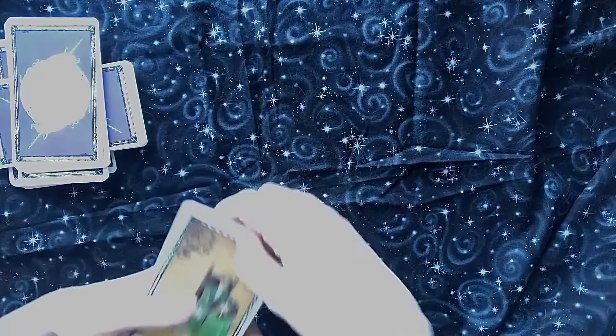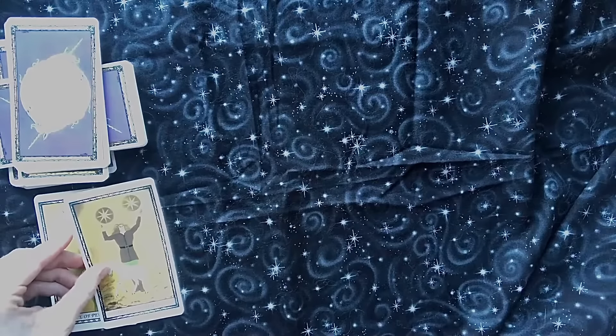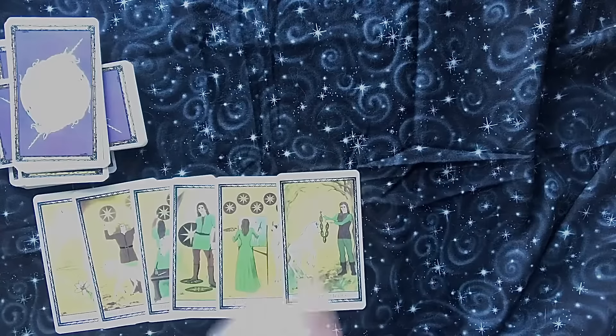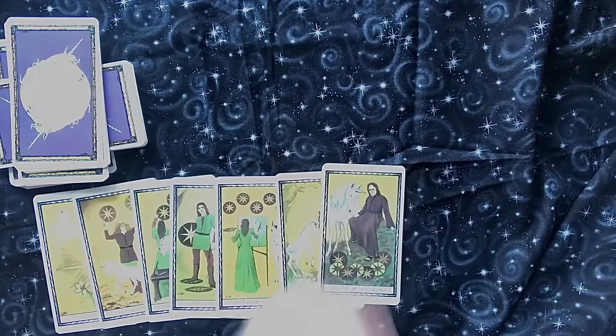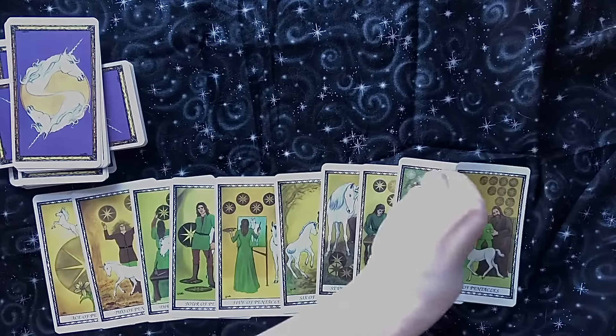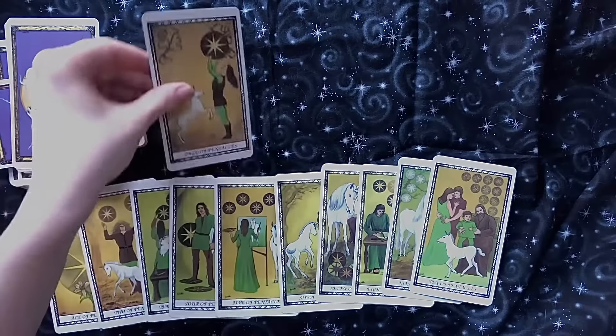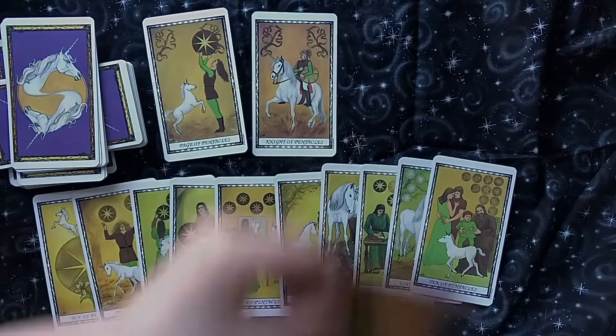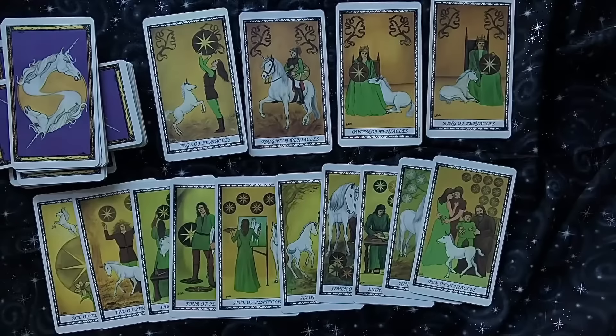Next we have our pentacles. We have our ace, two, three, four, five, six, seven, eight, nine, ten, and then we have our page, knight, queen, and king. That's the suit of pentacles, which is the same as coins.